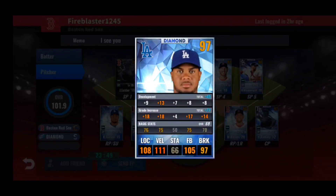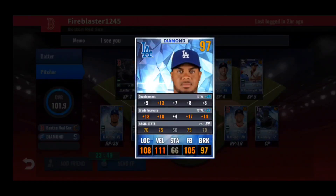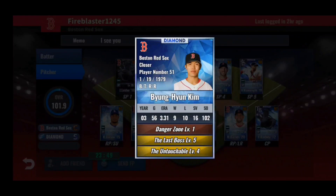In the bullpen you have Kenley Jansen 2015 for your first setup man. Train is looking nice — only 7 to stamina, all other stats are higher. Giant crusher, untouchable — less than decent skill set for a setup man, but he's not a team card so don't worry too much. Then you have Byung-Hyun Kim 2003, 16 out of 16 — a lot of break on his train, a little high on stamina. Retrain him for less stamina when you can. Skill set: last boss, untouchable — that works okay, but definitely try to get something like setup man, last boss, dominant pitcher, or finesse pitcher in the future. Winning streak is more suitable for the closer role.